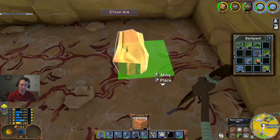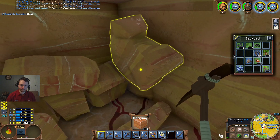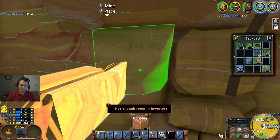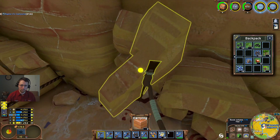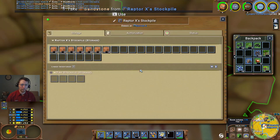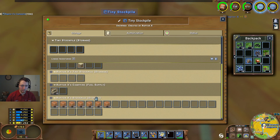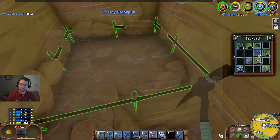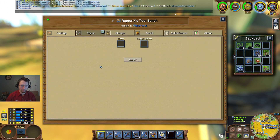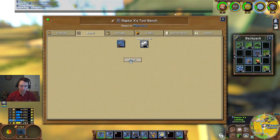Looks like it's quite extensive so far, and that's all iron ore as well. That should get us started. We'll go ahead and take this back up to the surface now using our stockpile transfer trick. Get our pickaxe repaired, and do the same for our hammer and for our shovel.